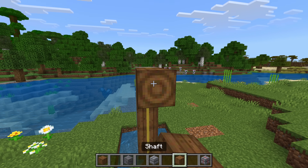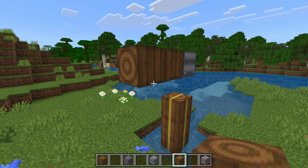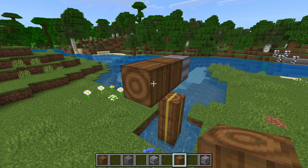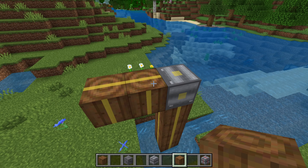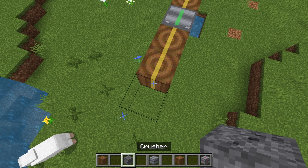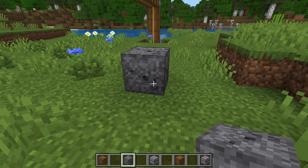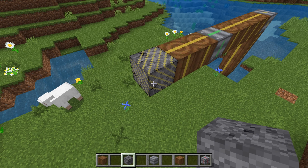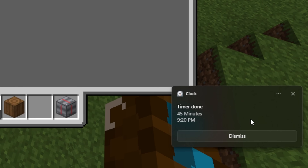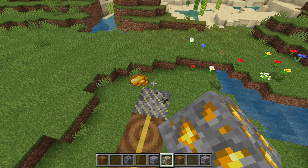We can place a gearbox on top and bring the shaft out this way. It shows the unpowered position correctly, but the second it gets powered, the texture messes up. The clutch looks really nice. The crusher looks interesting when unpowered, but a bit silly when powered.